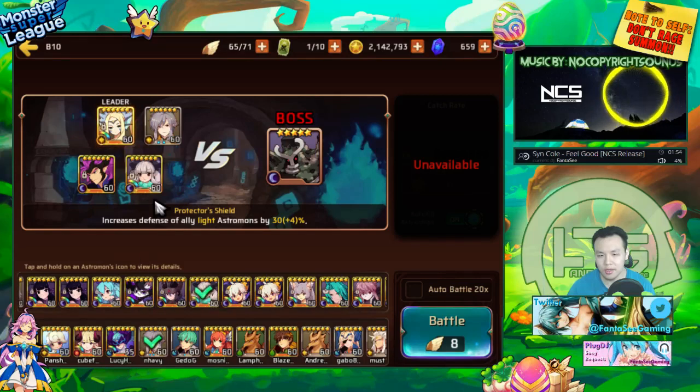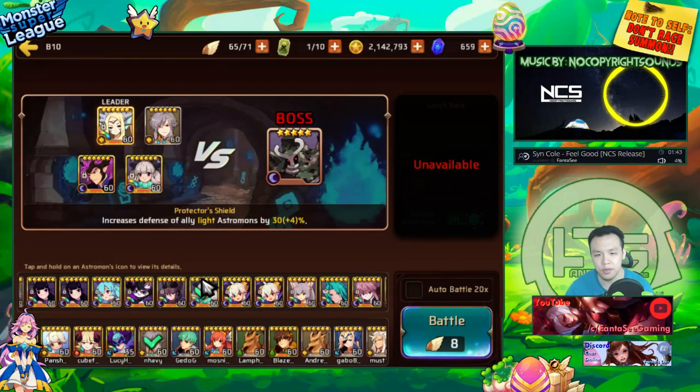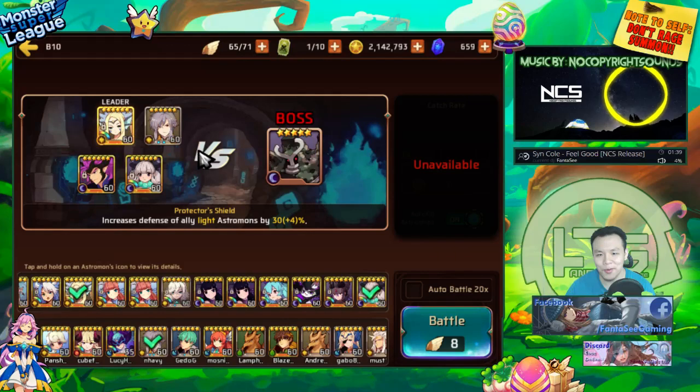We're gonna put in my July to make sure he stays alive. This light Indra is currently at evil 2 max level and very very close to evil 3 — basically just needs one more Indra to get to evil 3. He's almost at his maximum potential so he's definitely gonna be very very strong.